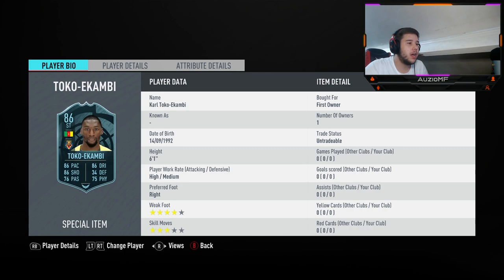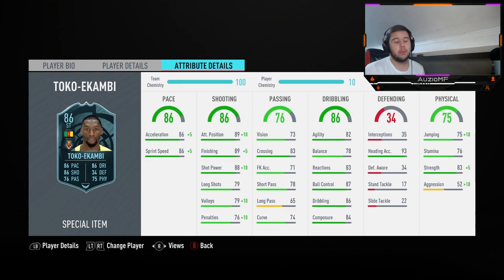He is right foot, left foot — doesn't matter. High medium work rate, he's actually perfect for a striker. 4 star weak foot, perfect again. 3 star skills — I'll go 4 star minimum, but 3 star skills ain't that bad, I'm not gonna lie. I am obviously using a Hort chemistry style on him and he is on 10 chemistry.